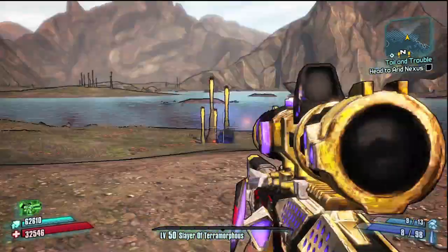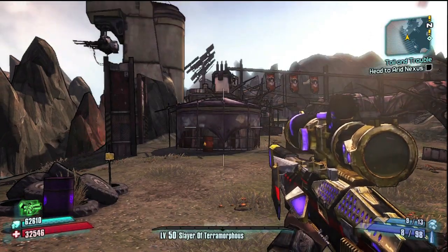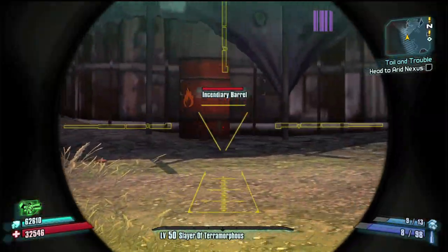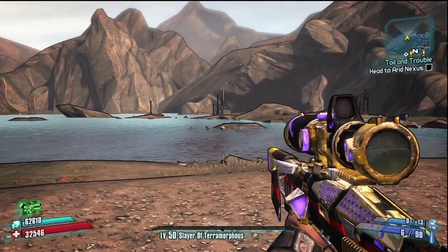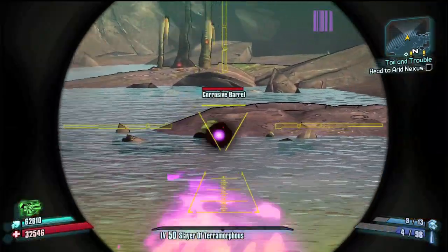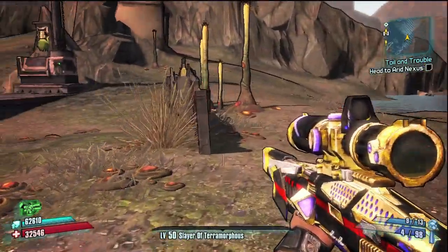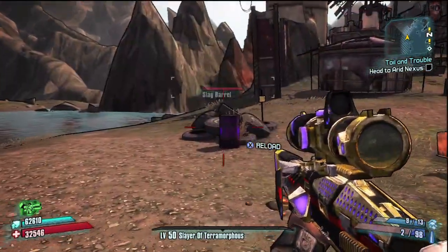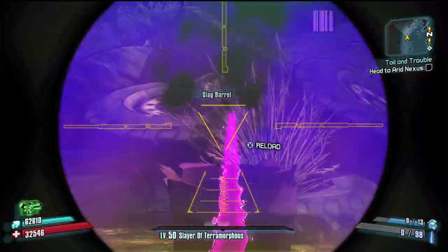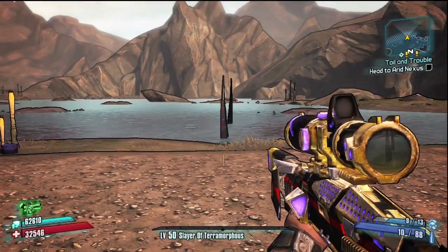The first one you're going to shoot is blue — that's the shock barrel. Number two is red — the explosion barrel. Number three, which can be hard to find, is the green acid barrel — boom, it's right out there. From there we have a yellow explosion barrel hidden behind this fence — shoot that. Then you turn around and your last is the slag purple barrel — shoot that. That's going to bring up the cutscene.